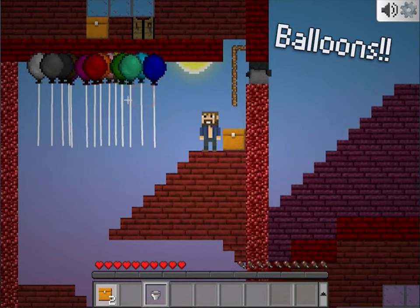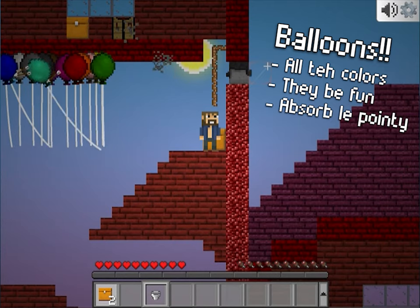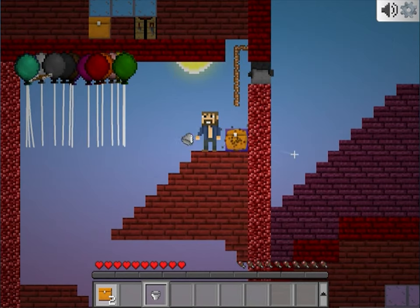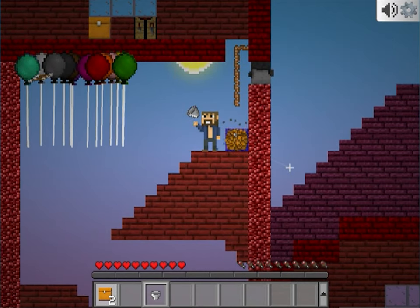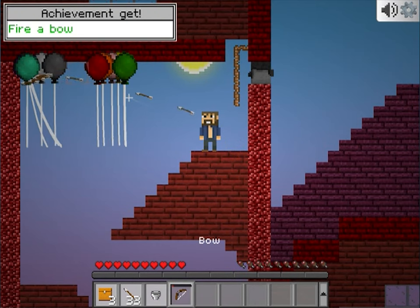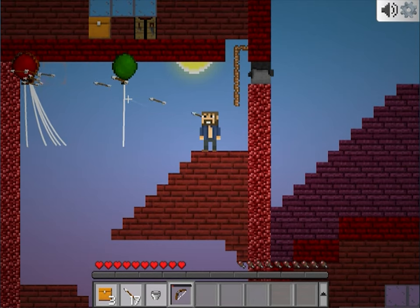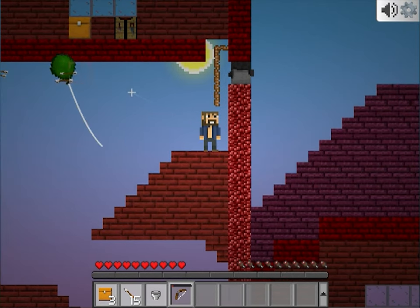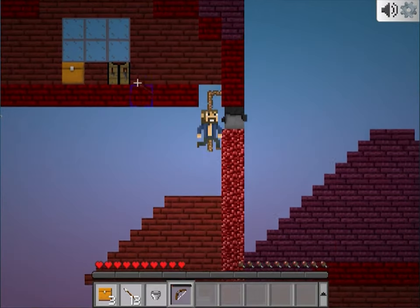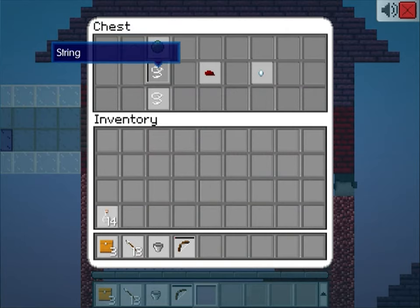Balloons! Craftable in a variety of colors, they're one of the more fun features of the update. Balloons absorb projectiles and pop when they get damaged too much.